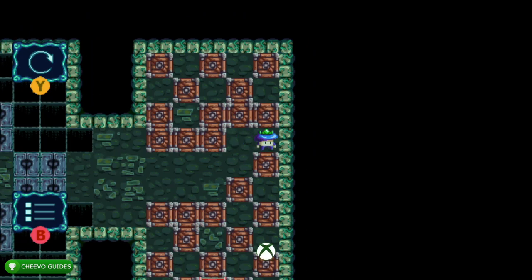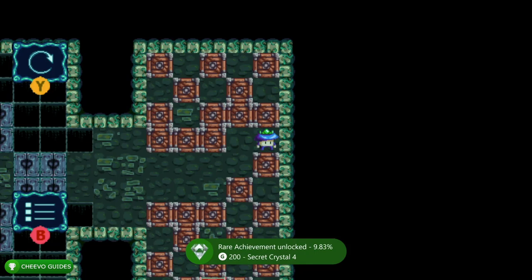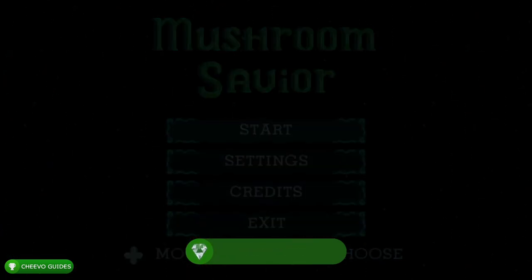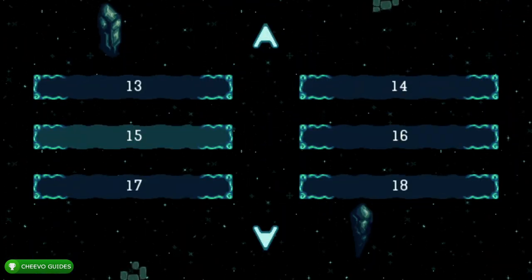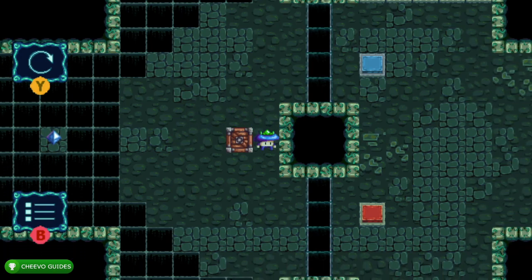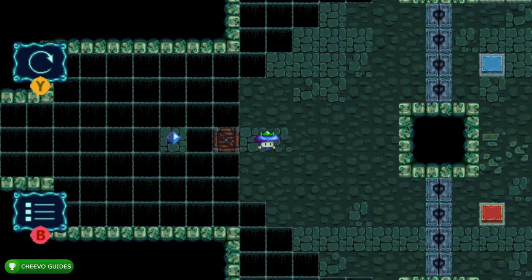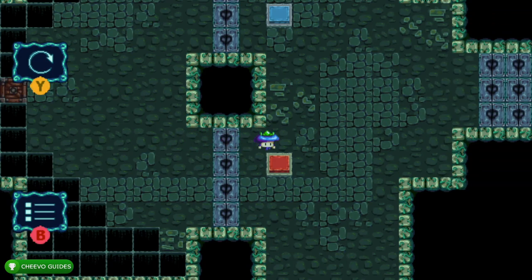Once you collect that crystal you get your achievement for finding the secret crystal in level nine. After that we're going to go to the main menu, go to level select, and this time we're going to select level 15. Once you're in level 15, go ahead and push this box right here — we're going to have to make another bridge to be able to get to the next crystal, and we need another box.